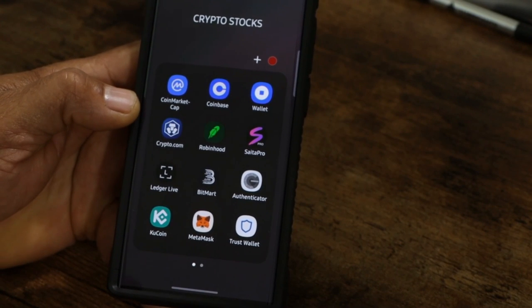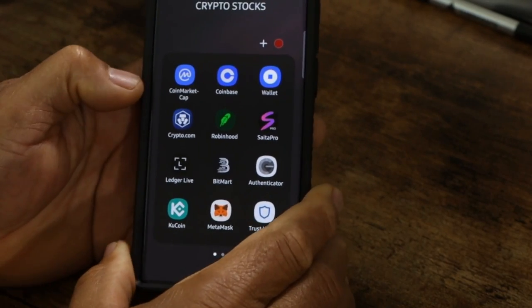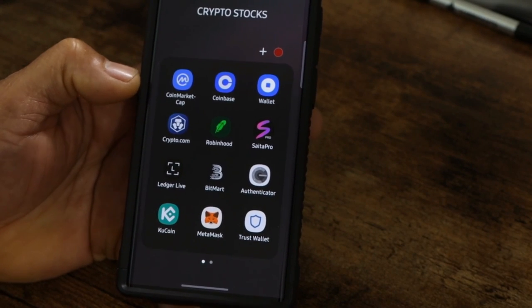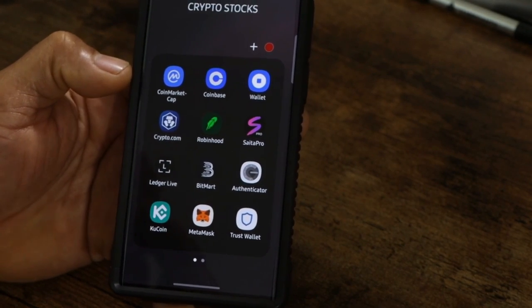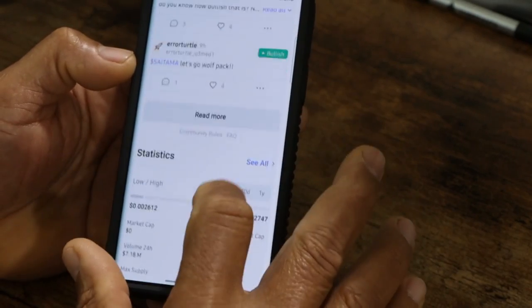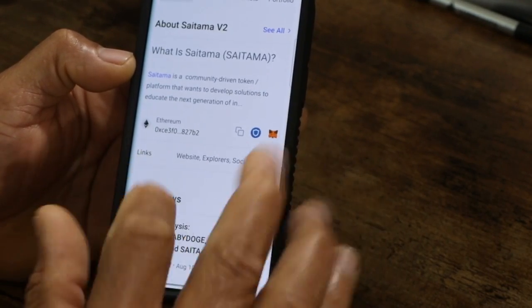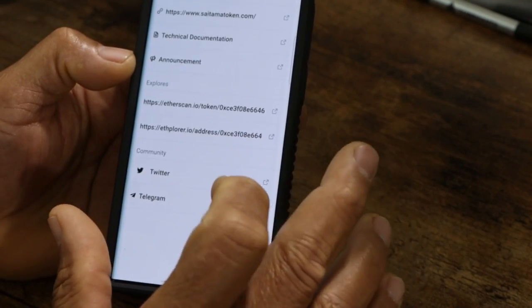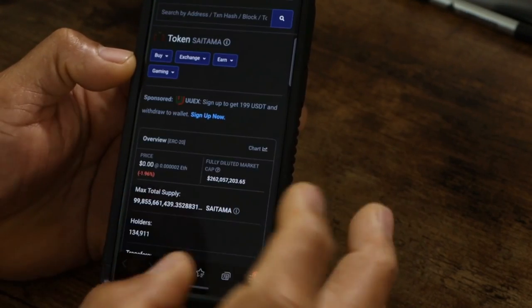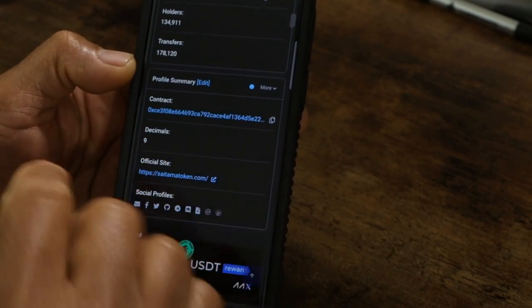A lot of people have been hitting me up letting me know that they haven't received their Saitama V2 tokens. I'm going to try to help you guys. The first thing we want to do is go to CoinMarketCap, search Saitama, scroll down to the links, and tap on Etherscan. What you're really looking for is the contract address for the V2 token, and it should be right there.